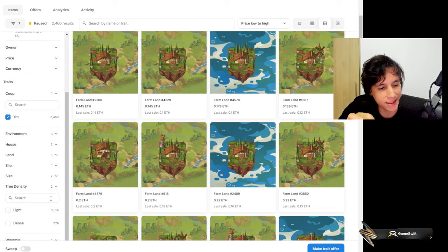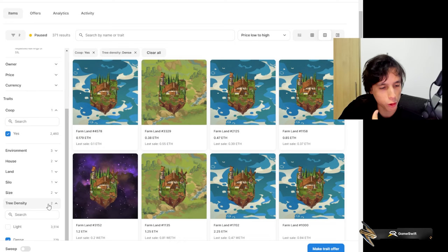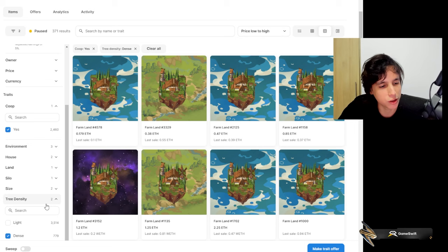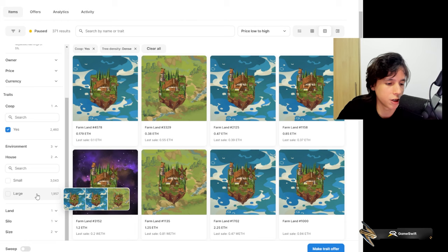Tree density is another trait — there's light tree density and dense. The more trees you have on your land the better, so you can farm more trees and people can come farm more trees too. You also earn a surplus percentage on trees when people farm them. Then there's the house trait — it's not really important right now, it just gives more space inside your house for cooking and storage, but small or large it works fine for now.